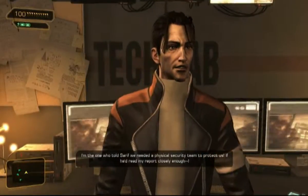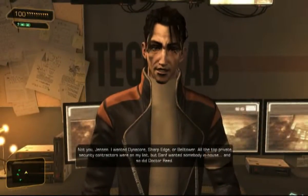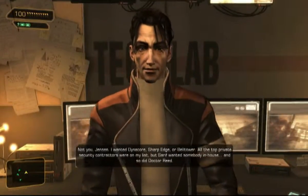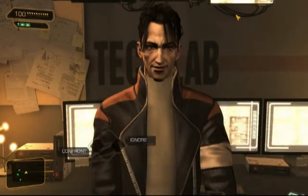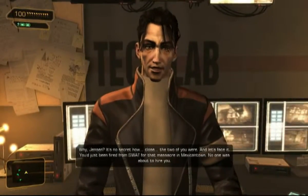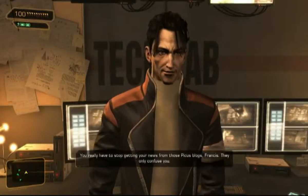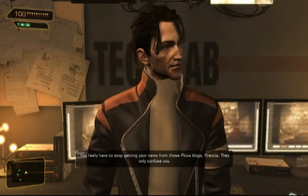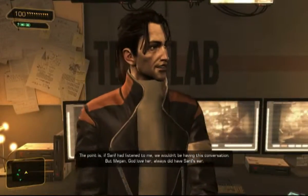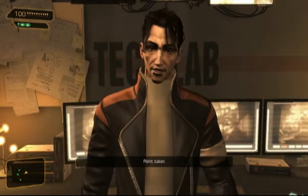I'm gonna confront - You've got a problem with me, Pritchard. Why don't you just say it and get it over with? I'm the one who told Sarif we needed a physical security team. If he'd read my report - wait, are you saying you were behind the idea to hire me? Not you, Jensen. I wanted Dynacore, Sharp Edge, or Bell Tower. But Sarif wanted somebody in-house, and so did Dr. Reed. I suggest you leave Megan out of this. Sarif's ear is going to be hearing a report about violence in the workplace if you keep this up. Point taken.